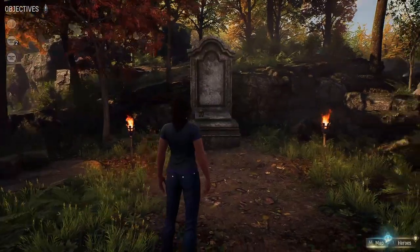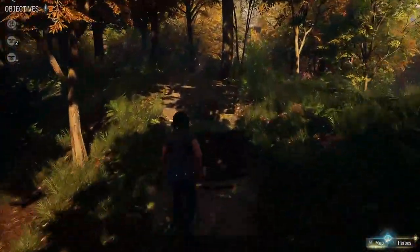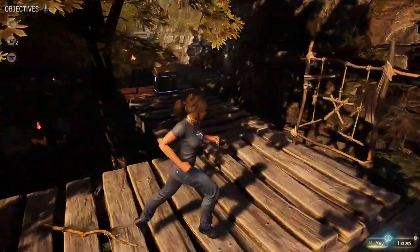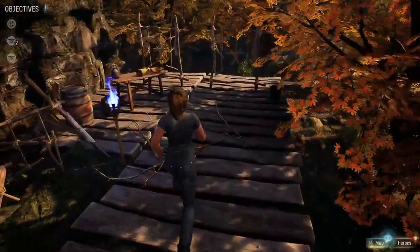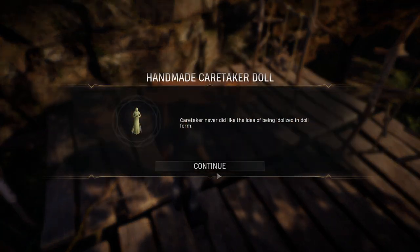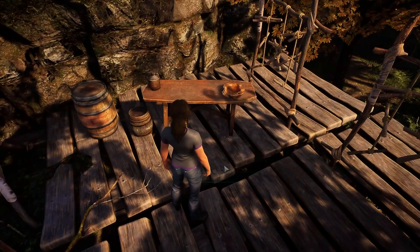We're going to use the unmarked grave as a starting point for the first doll. Once you're here, turn around and head up this pathway. Cross over the wooden bridge — there's a blue arcane chest on your left, but go to your right and look at the table, where you'll find the handmade Caretaker doll. This is the first of three dolls we need to find.